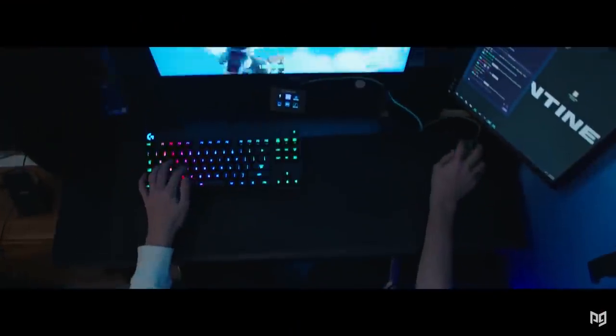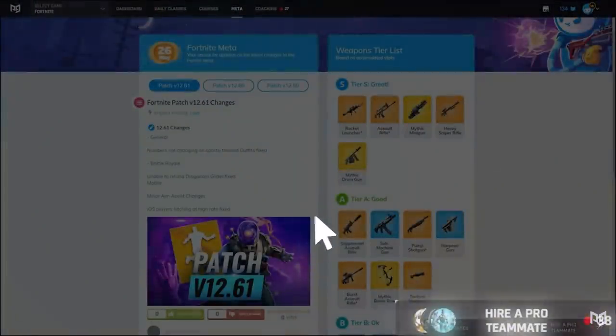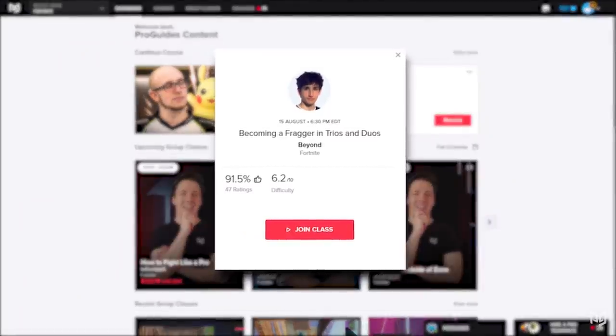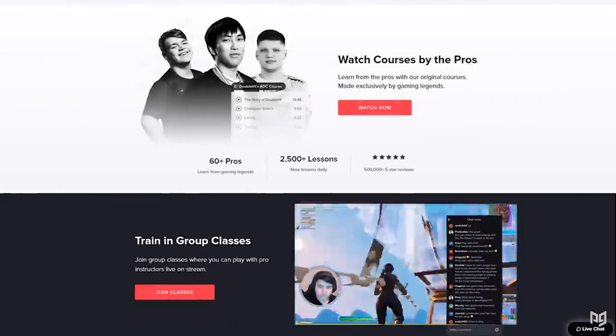Don't forget that you can always ask one of our pro coaches on proguides.com to either review your gameplay or coach you one-on-one in game if you're struggling to improve your mechanics. Oftentimes it's caused by something you just don't realize, and our pro coaches can really help you spot that exact issue and solve it.